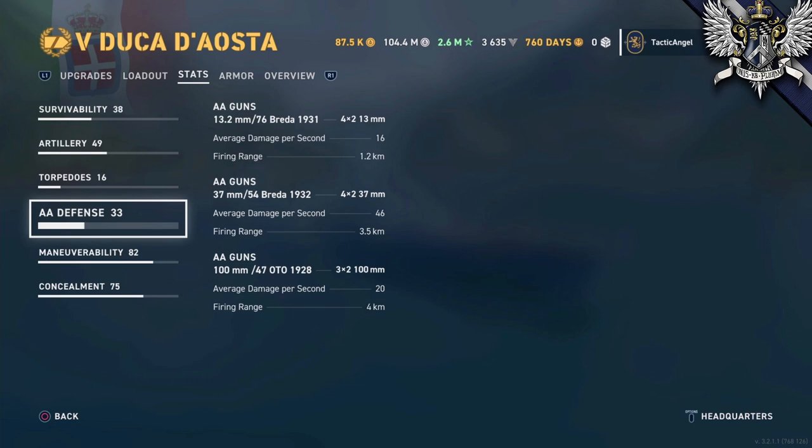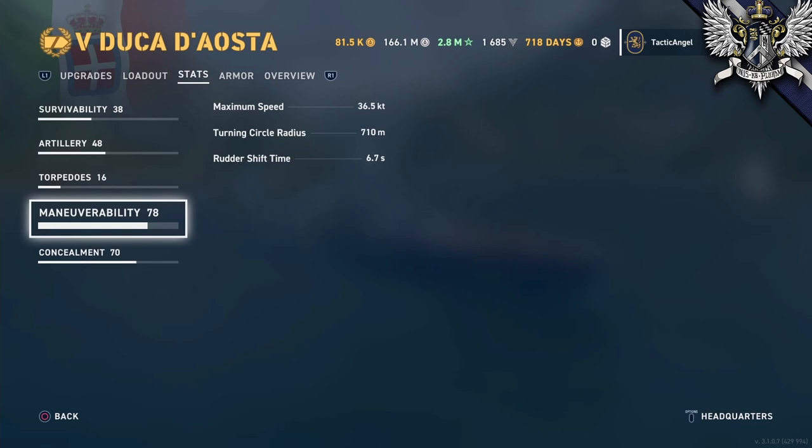Historically, Italian AA is a bit questionable, and it's not a real strong suit for this ship either. Your overall range is short, and DPM at 1.2, 3.5, and 4 kilometers is pretty below average. This is one reason you might want to stay at speed — launching your fighter and dodging is going to be your best defense against aircraft. And dodging will be pretty easy, because the Duca d'Aosta is right now the fastest tier 5 cruiser in the game, by half a knot.